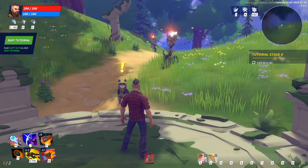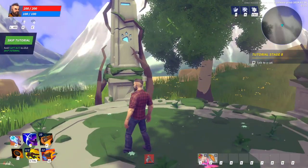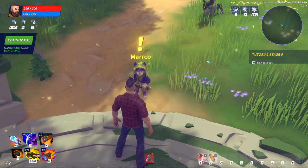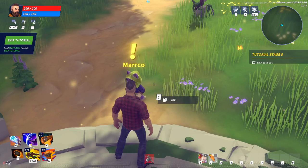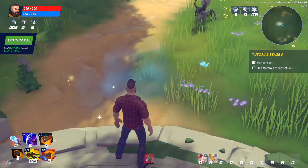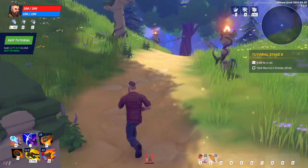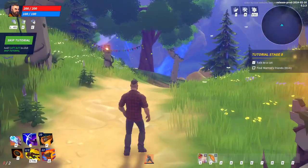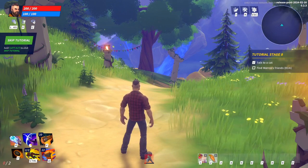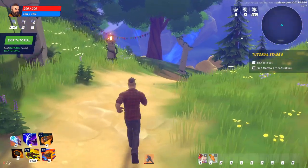Hello everybody and welcome to a game called World Shots! I'm playing a little bit of the tutorial, just trying out how the whole thing works. It's a pretty neat game. In the top left corner you have health and mana. You can run, you can sneak. In the bottom left corner you have abilities, your hotbar on the right corner, and a map on the top right corner.